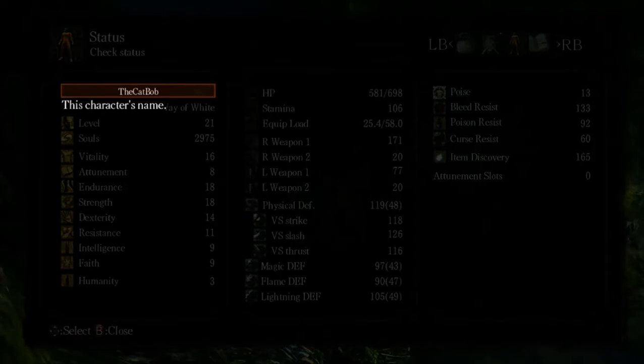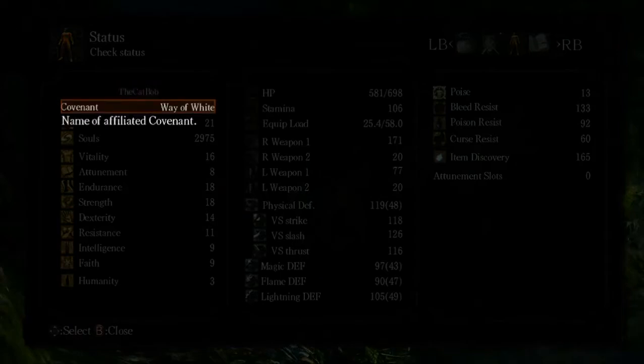So our character name is 'The Cat Bob' — a mistake on my behalf. Covenant: Way of White. There are nine different covenants and each one gives their own special thing. Way of the White grants access to miracles such as healing and the Wrath of God. There's also the Chaos Covenant which lets us have more pyromancies, or a special type of pyromancy. There's the Dragon Covenant which lets us become a dragon — it's not as cool as it sounds, probably one of the most unused covenants.